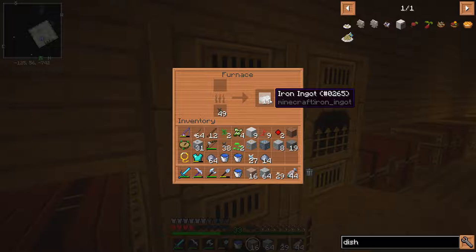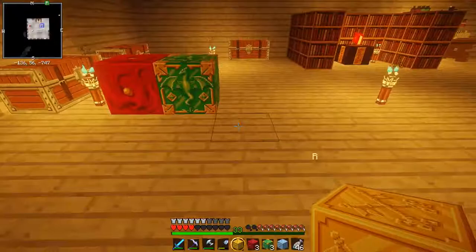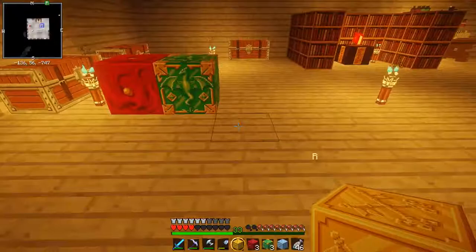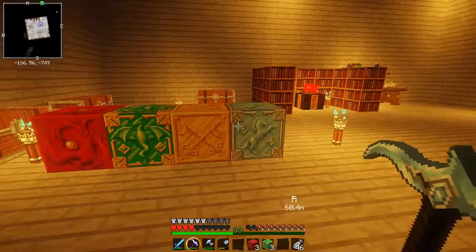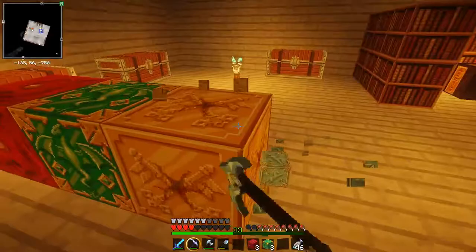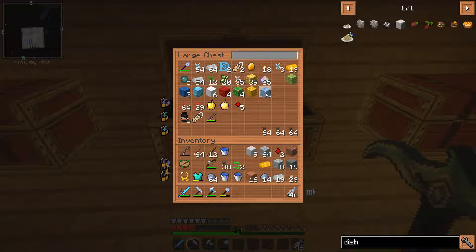Now let's put all this in the oven. I've got 19 iron now — that's great. I've also changed my texture pack to Dragon Dance because they finally updated it. Look at my diamond pickaxe, it looks so fancy and majestic! And all these different blocks — this is redstone, this is emerald, this is gold, and this is what the diamond blocks look like. I just love this texture pack so much. I think I've got enough terracotta now.